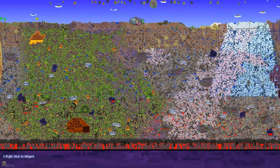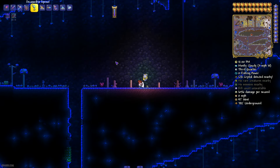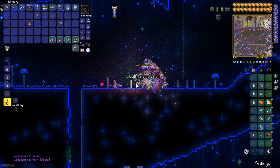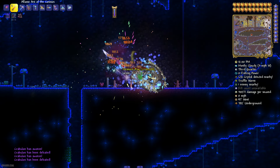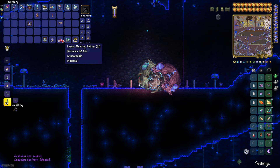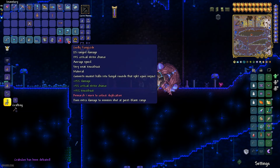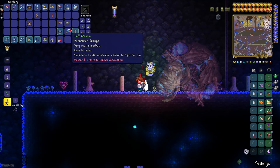After that, return to any mushroom biome. Use the Decapodita Sprout to summon Crabulon. If you are lucky, Crabulon can drop the Fungi Cid weapon.